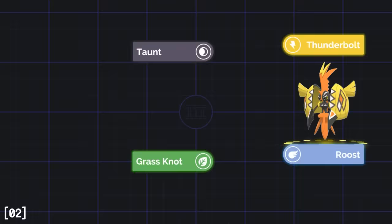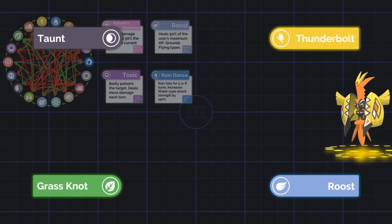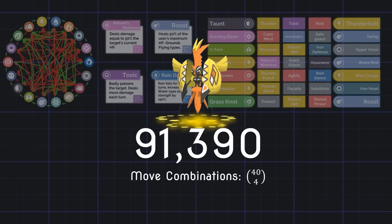For example, let's take our four moves. Each can be one of 18 different types that come in their own web of strengths and weaknesses, and can do a combination of effects like doing damage, healing yourself, poisoning your target, changing the weather, and so much more. But before you can pick from any of those moves, you have to choose them from a list of about 40 useful ones each mon can learn. Looking at this information alone, this mon already has a total of almost 100,000 different ways you can use it — or more importantly, it can be used against you.